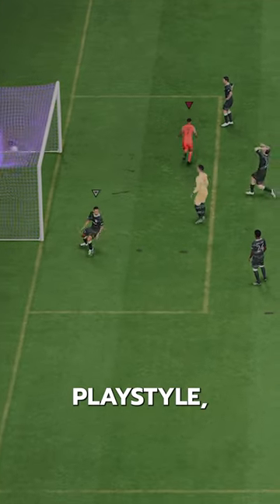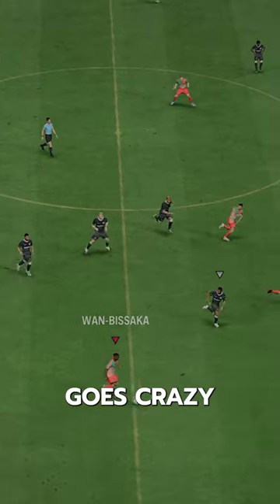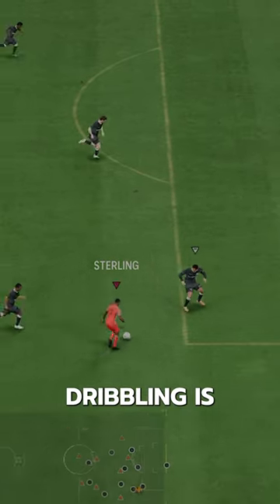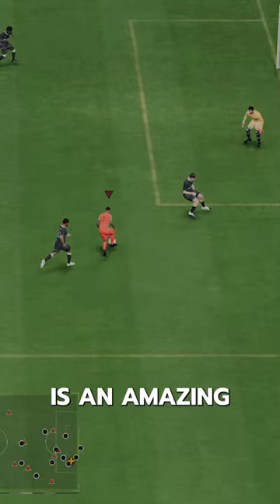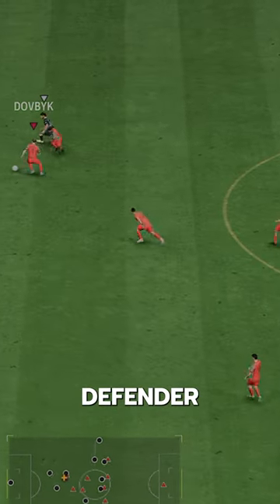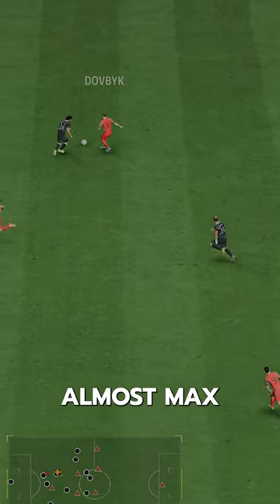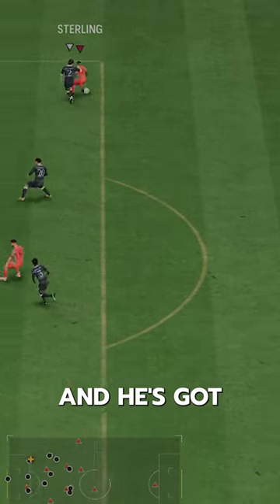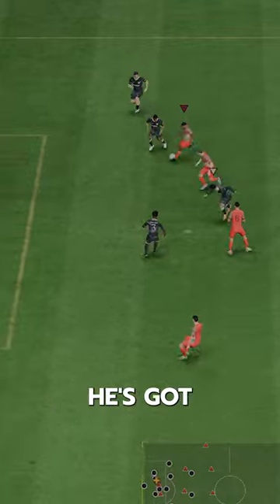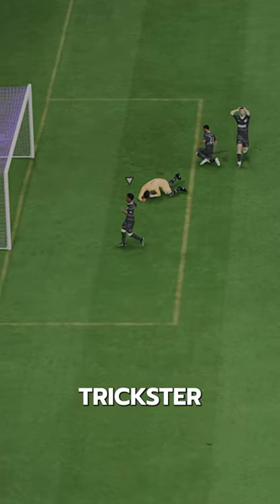He also has the First Touch playstyle, which combined with his speed goes crazy — able to receive the ball at high speed. His dribbling is pretty nuts. His body type isn't amazing, but he still has such tight dribbling that he can glitch through the defender sometimes. Almost max agility and balance, and he's got the Technical playstyle, so his RB dribbling is great. Of course he's got 5-star skills and Trickster Plus playstyle.